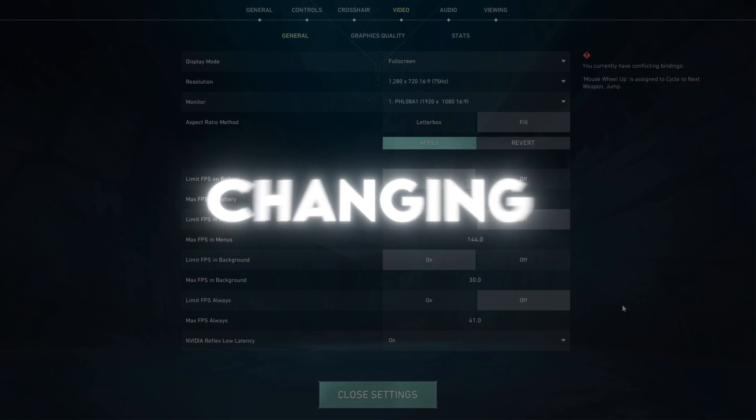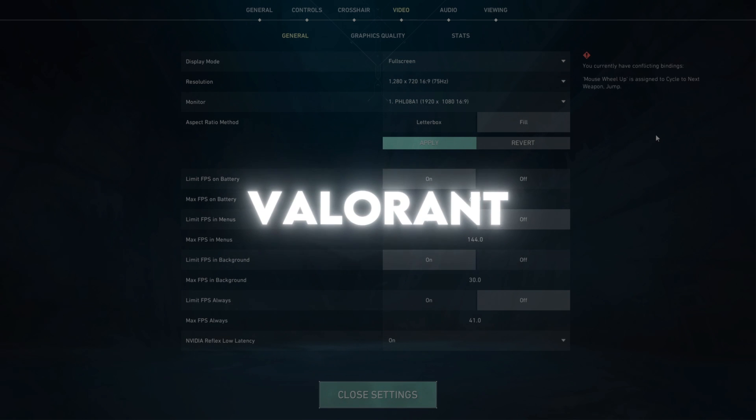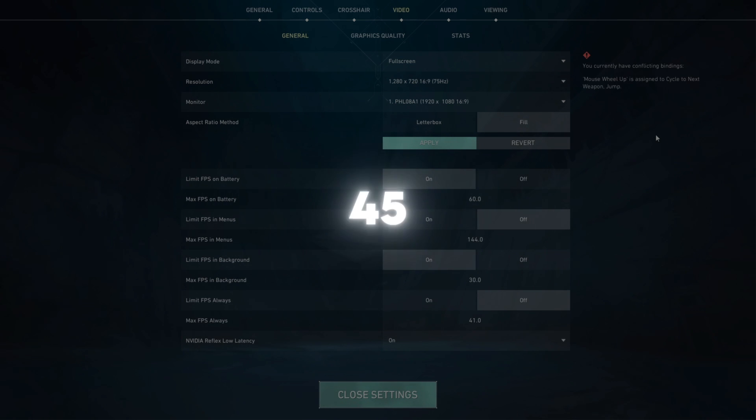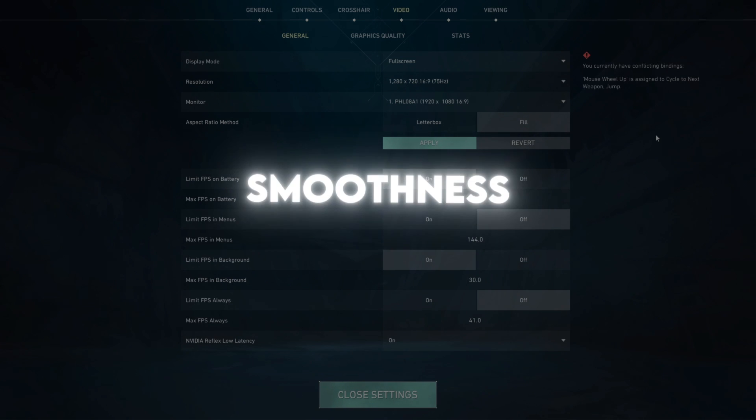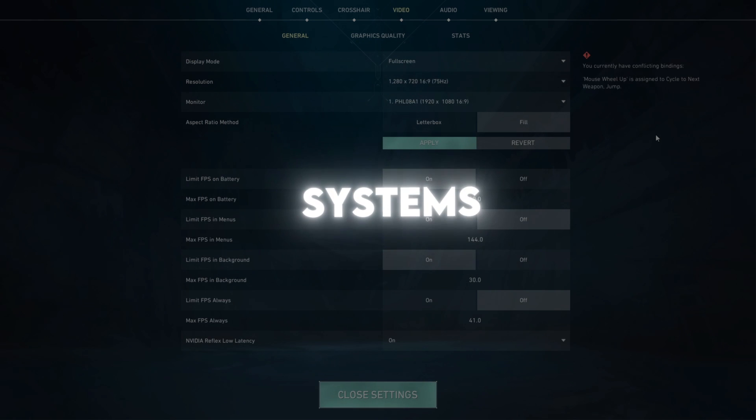In short, just by changing in-game settings with no external tweaks, you can raise Valorant's FPS from 45-60 up to 80-110 plus, improving smoothness, input response, and thermal performance even on budget systems.